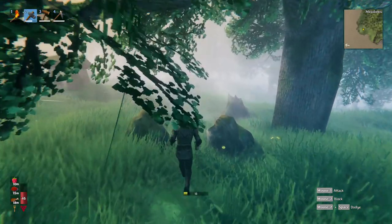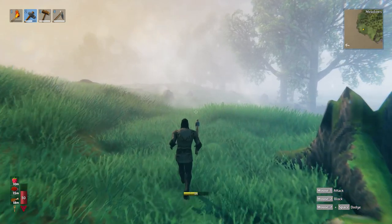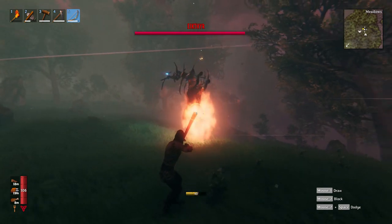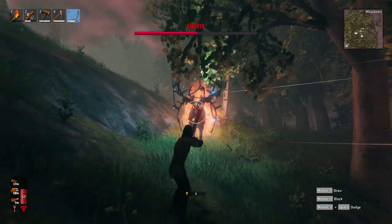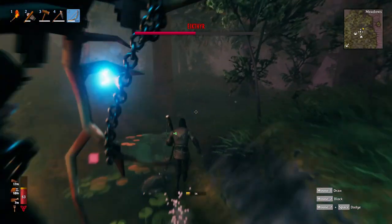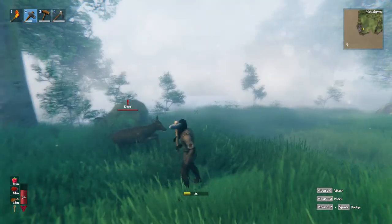Let's talk a moment about Eikthyr and what would be the best strategy to kill him. This boss has a lot of HP and has two lightning attacks: one being a bolt ranged attack and the other being an AoE explosion. He also has a melee attack when he tries to impale you with his antlers. You can come well prepared with leather armor and a shield, but the easiest way is to use a ranged attack — a bow.